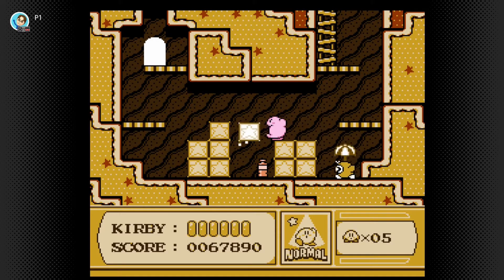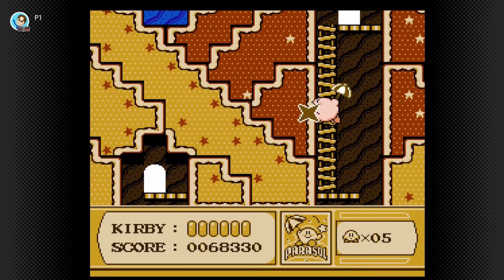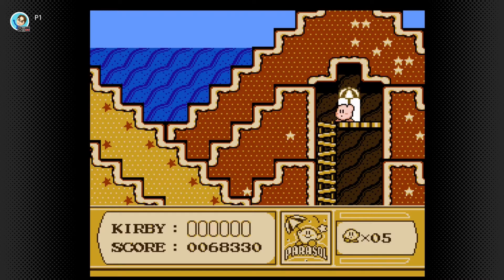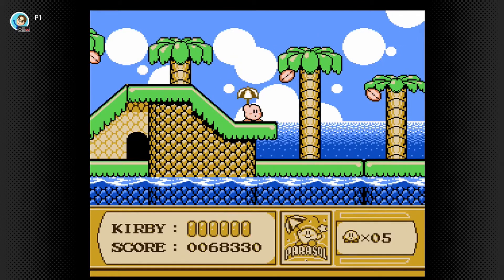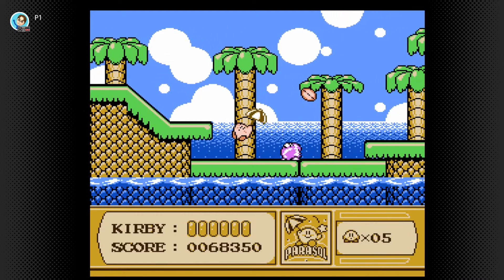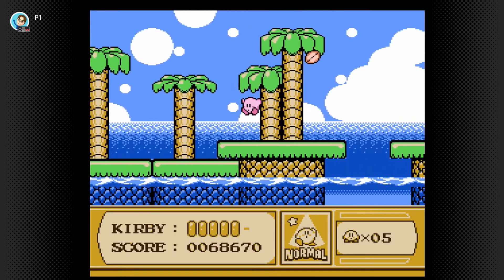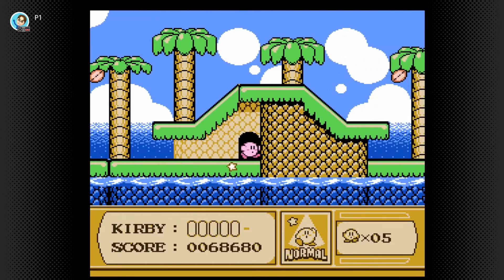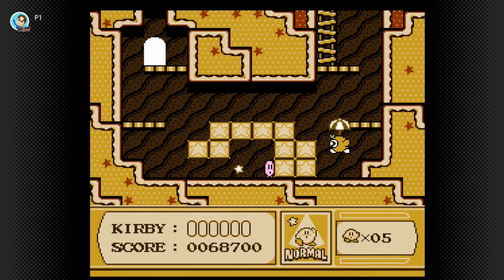Right now we have a new ability here: Parasol. That Waddle Doo didn't give us the beam ability because he was holding this little umbrella, and now I can just beat up on enemies with an umbrella. I can just float down with it too. I was trying to not use the soda earlier because I didn't need it.